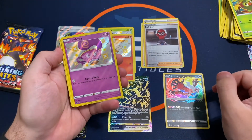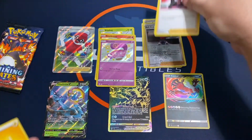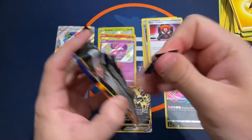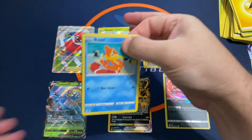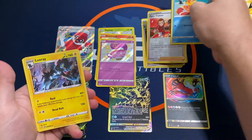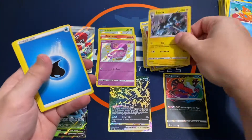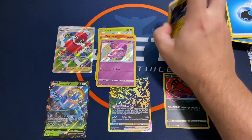And it keeps rolling with a Baby Shining Sinistea. All right, last pack. I've already pulled so much good stuff, I don't think we can do much else. And we just get a holo rare — end with a holo rare and be disappointed. But hey, when you have some of these nice pulls, that's the way it goes.